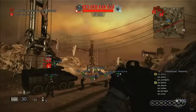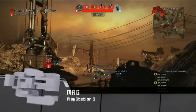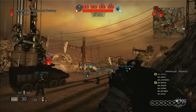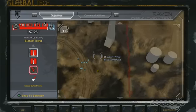The battle you're about to watch is a Raven assault on a Severed fuel depot. CJ Heine, MAG's lead level designer, is acting as our squad leader today. If we take a look at CJ's command network interface, you can get a feel of the scale of this battle.